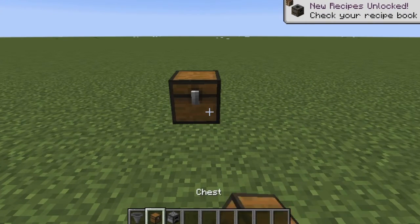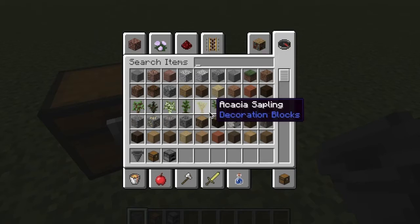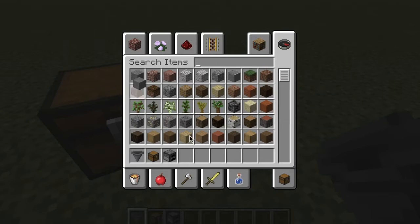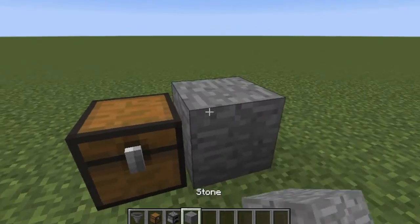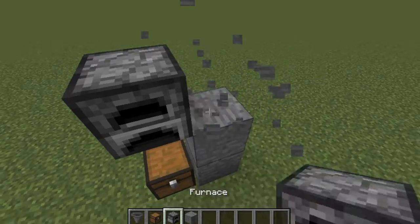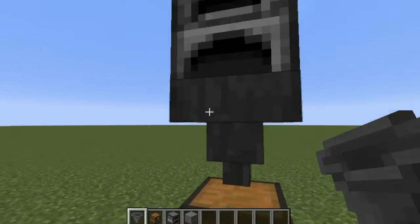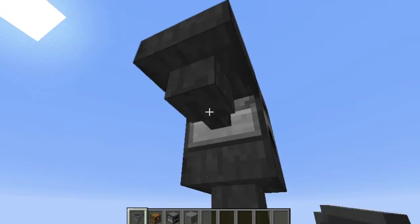So, one chest on the ground here, and then I'm just going to grab some building blocks, put your furnace up here, and then connect the hopper there, connect one hopper on this side.